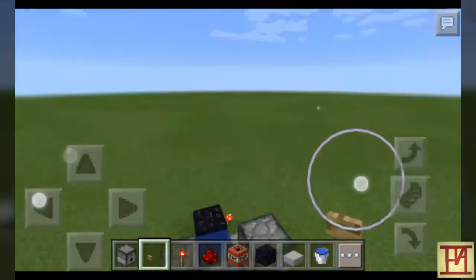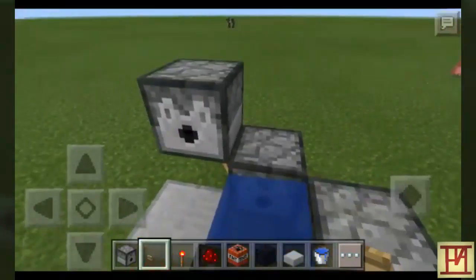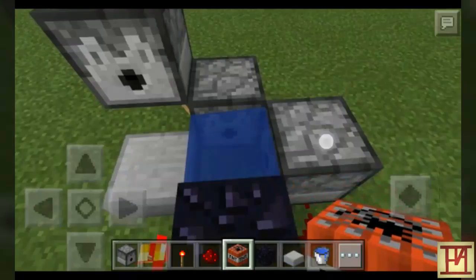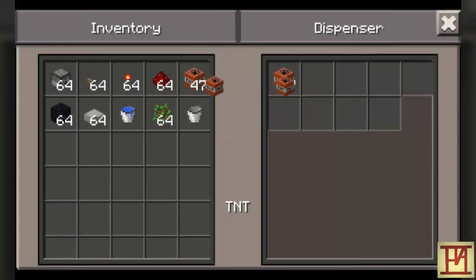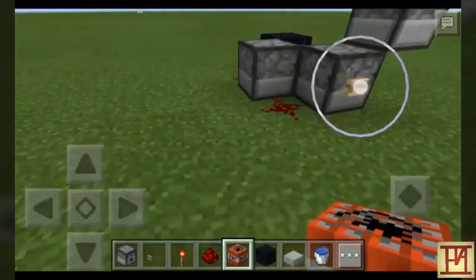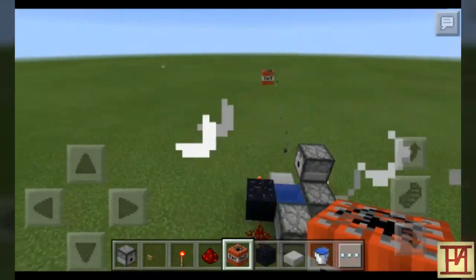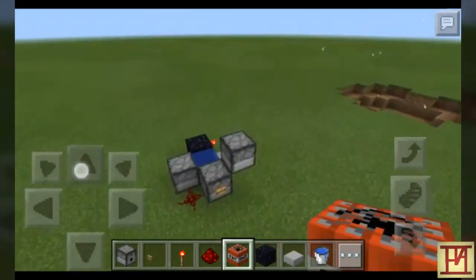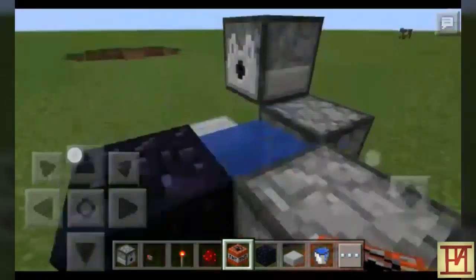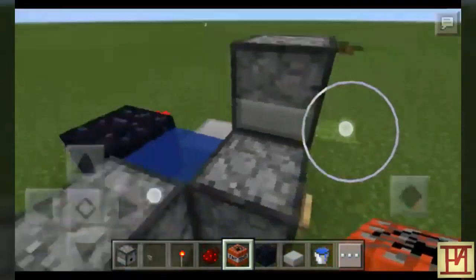Then the button. So this is ready — I will put TNT on top and in this dispenser. Press the button and BAM, it's ready! If you want to get TNT higher, put TNT in this dispenser too.